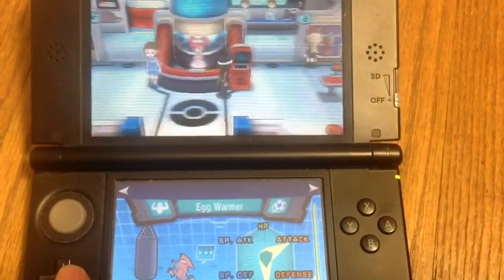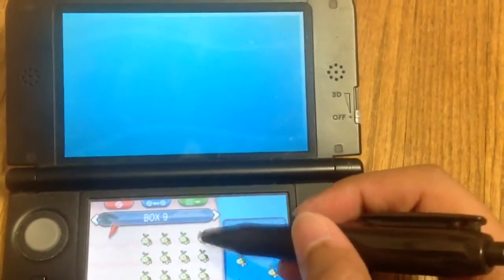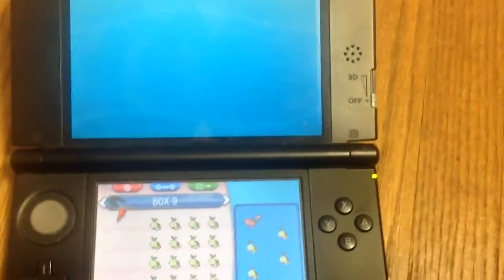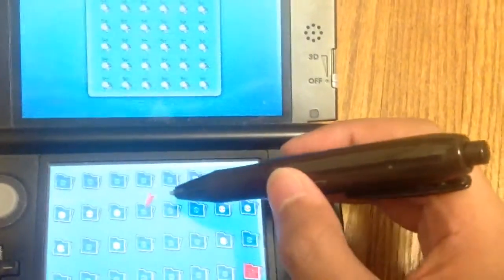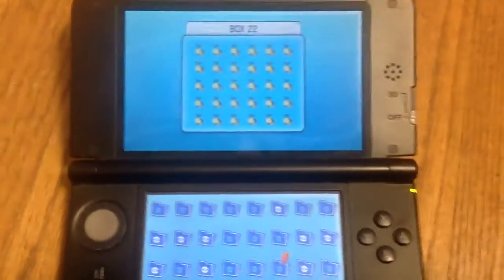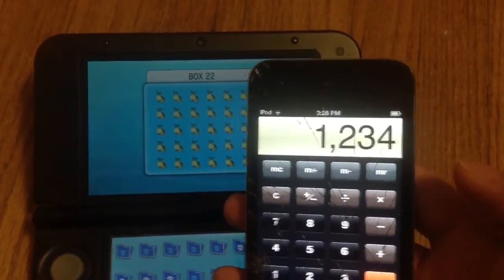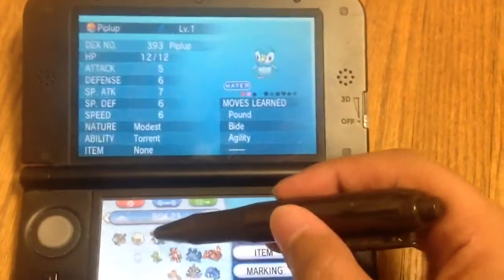Now let's do the tally. So that is 5, 10, 15, 20, 24 — to add to the 60 there, then 90, 120, 150, 180, and 210. A total of 1,234 Turtwigs for this shiny. He will be leveled up with my shiny Piplup.